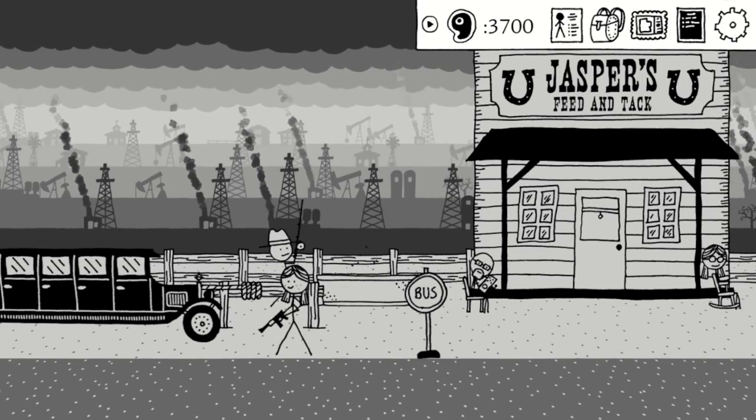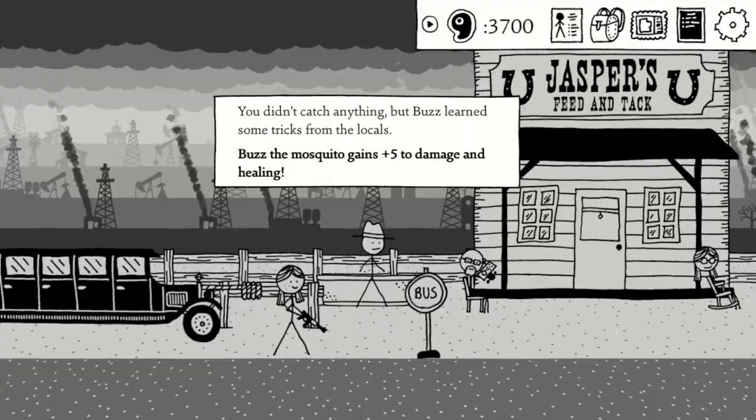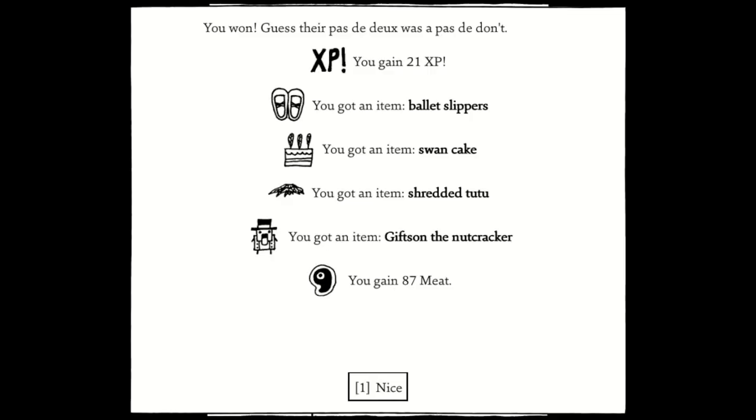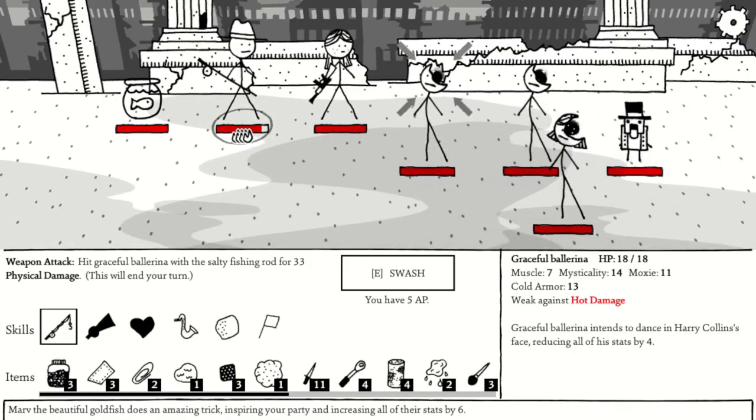In Chapter 5, there are no familiars, but you can upgrade your mosquito by fishing in the trough here. And in the final chapter, there are two new familiars — the Nutcracker and the Evil Doll — which you can win by battling opponents with these familiars.